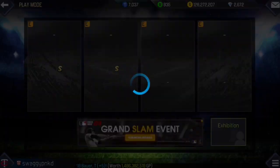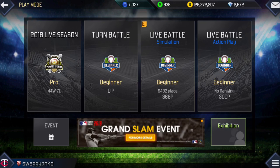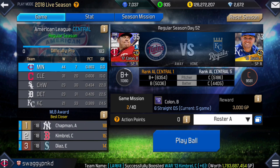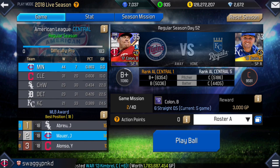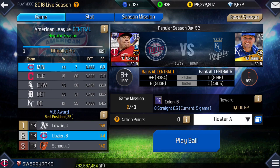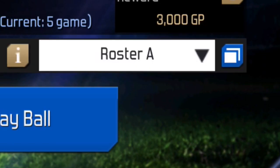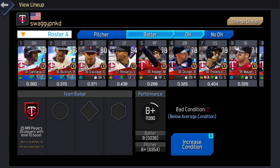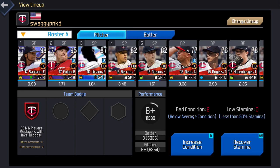So how it's going to work: under play mode, the only place you can use it and the only thing it will affect is 2018 live season. You go to season mode, and it is kind of buried in terms of how you even get to a screen to use stamina boosters or condition boosters. In the bottom right part of the screen, where it says roster A, roster B — right next to it, that little blue square with the white square inside, kind of stacked on a second white square. If you touch that little icon, you're now on the screen where you can increase condition, and if you go to pitchers, you can also recover stamina.